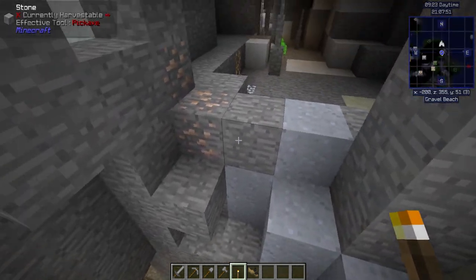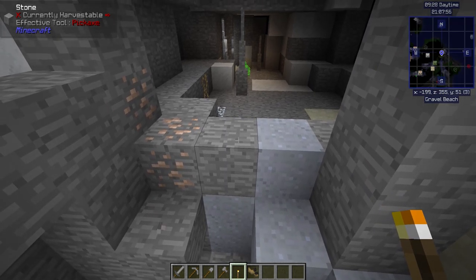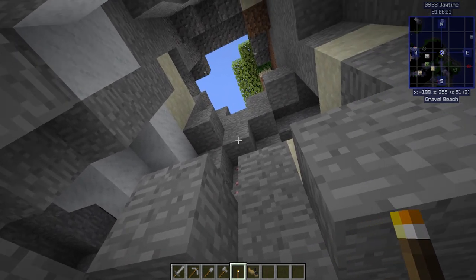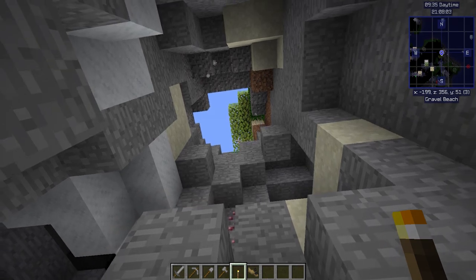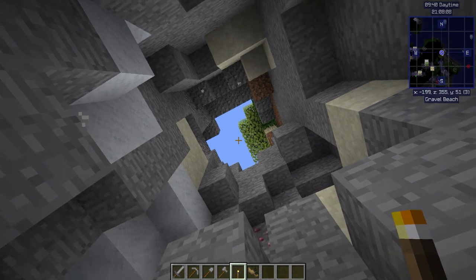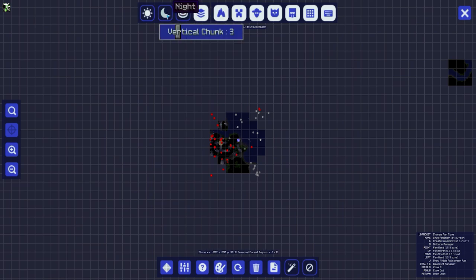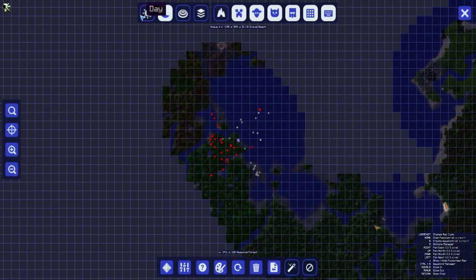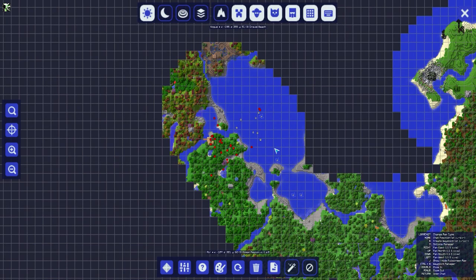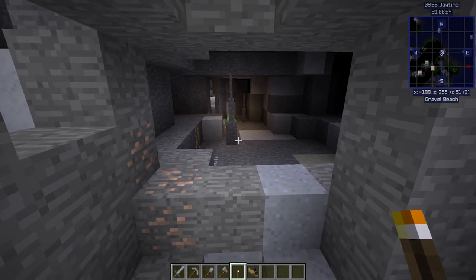The other thing I'd like to point out is that you have a mini map. Most map mods — JourneyMap is the one we have here, but there's also VoxelMap and others — give similar features. You have the mini map, a big map you can change between day, night, topography, and cave layer views. I usually stick it on day and leave it there, but you also have waypoints.